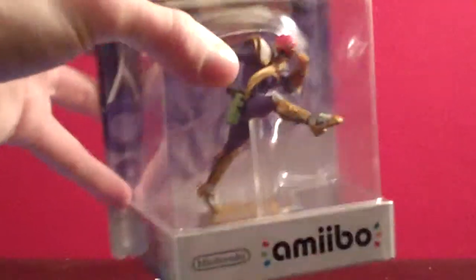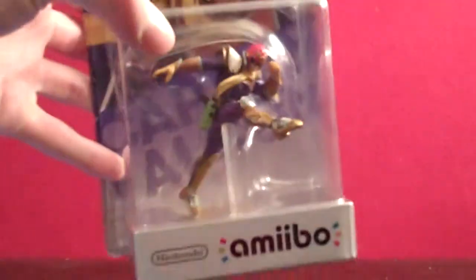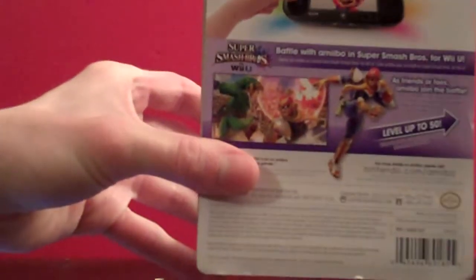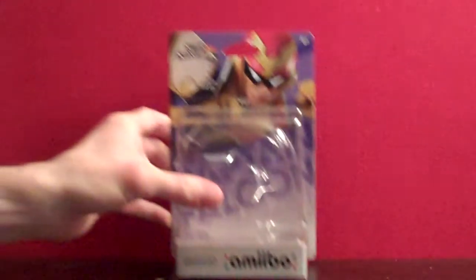Tons of detail on this guy, great paint apps overall. I think this and Fox, just as far as the paint applications and the variety of colors go, might be my two favorites just visually to look at because there's so much going on. Coincidentally, they both have little holsters for pistols on their belts. Popping them out of the box — same sort of deal as with all the other figures. Scan them in. There's Captain Falcon fighting Link, doing his Falcon kick pose there.